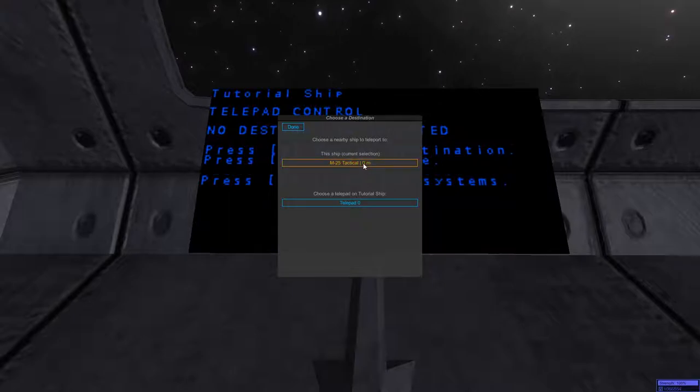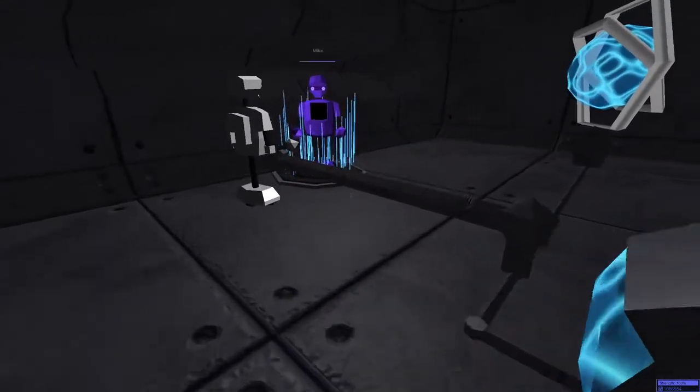If we press the number 2, we can select the ship — we're going to say the M25 tactical, which is the ship right next door to us — and we're going to hit E to activate it.